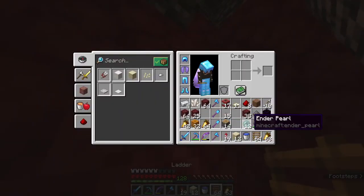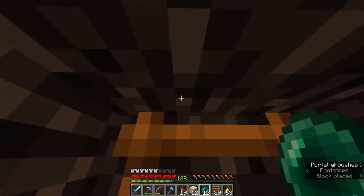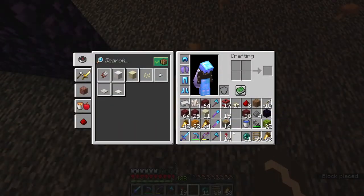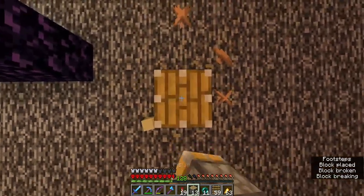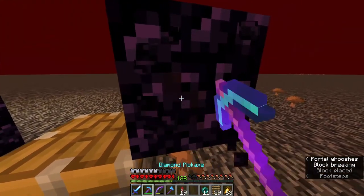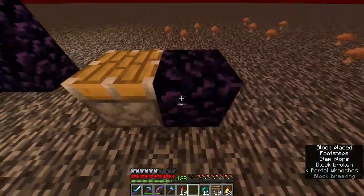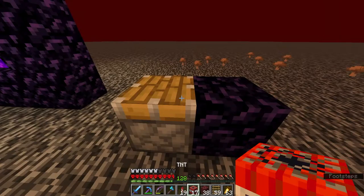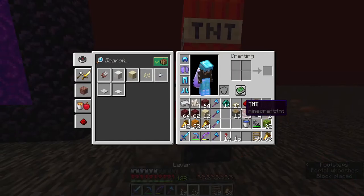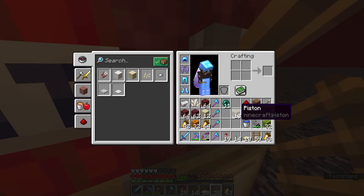Now we've got this all the way up — there we go. This is the block right here, so I'm gonna put a piston on top of it, like so. Obsidian here, solid block — like so, like that. And now I need this.